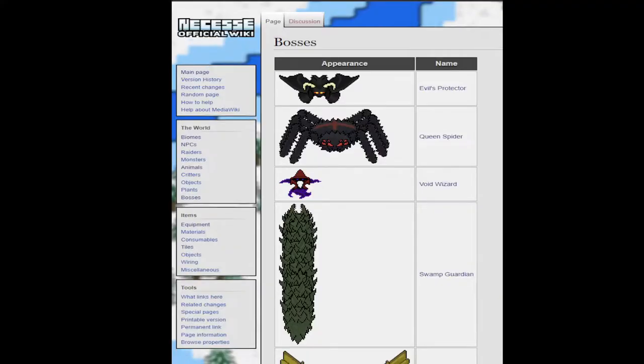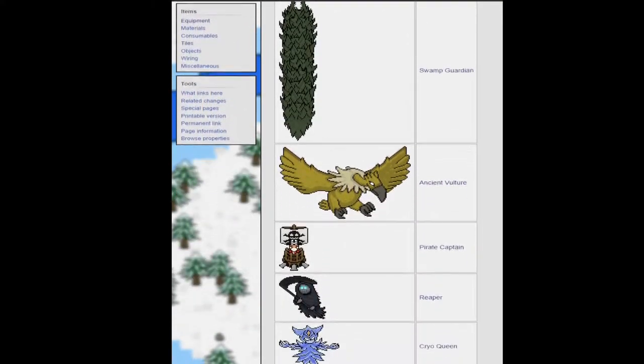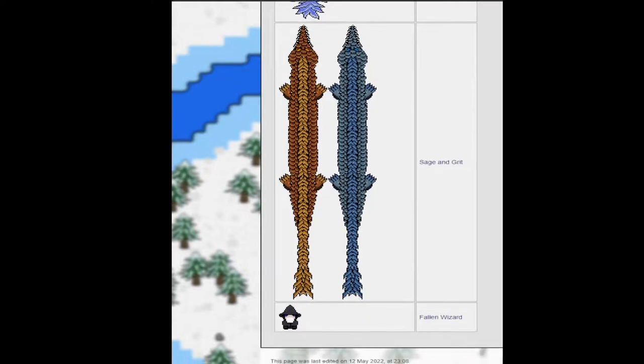Nessess currently has a total of 10 bosses, each being summoned in different biomes: Evil Protector, Queen Spider, Void Wizard, Swamp Guardian, Ancient Vulture, Pirate Captain, Reaper, Cryo Queen, Sage and Grit, and Fallen Wizard.